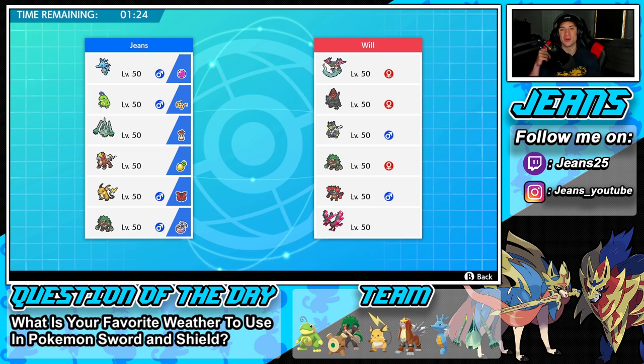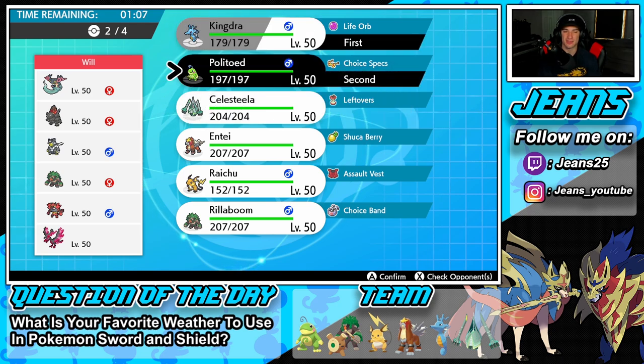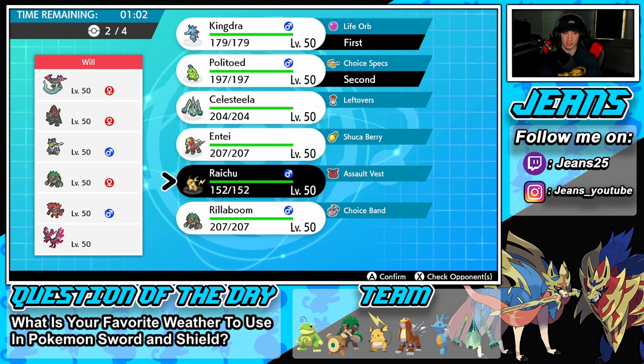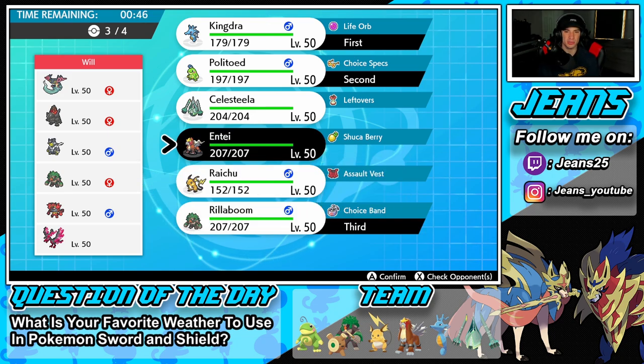Second battle coming — going up against a Coalossal team, pretty scary. He also has Dragapult, Urshifu, Rillaboom, Incineroar, and Galarian Moltres. I think the rain combo has to get the lead again — if we can outspeed Coalossal we can dump on it in one turn. He has no weather control but does have two fake outs. I'm seeing that — Raichu might have to come in here. Raichu's not bad, but it's between Entei or Celesteela for the back.